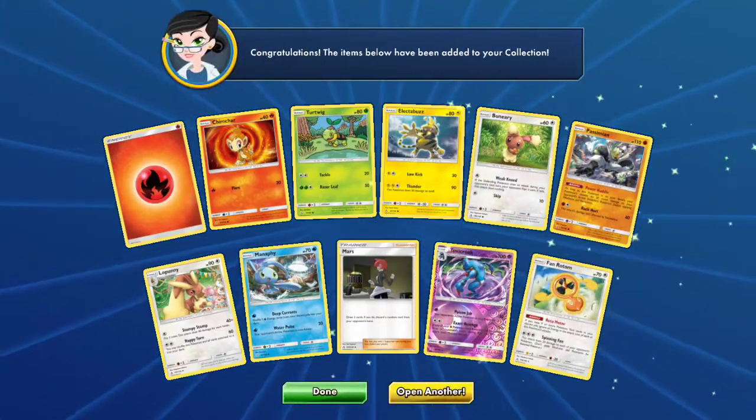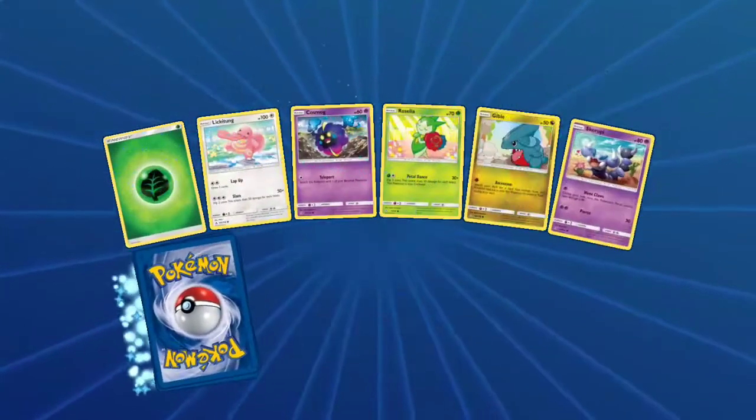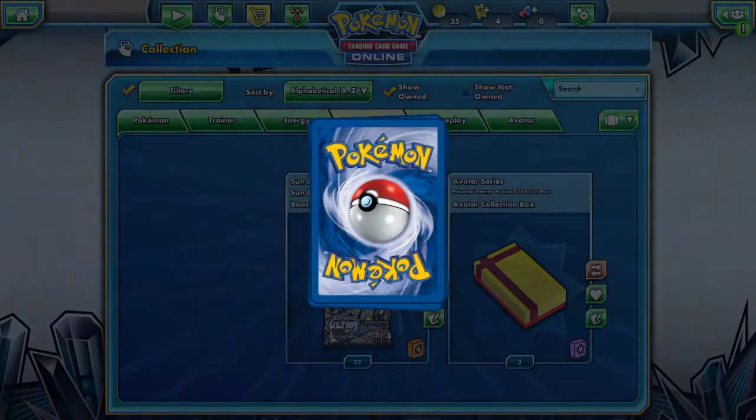Fan Rotom. So far, not looking too good. A Marshadow Hollow and a Electivire. Maybe holding my head high isn't such a good idea.